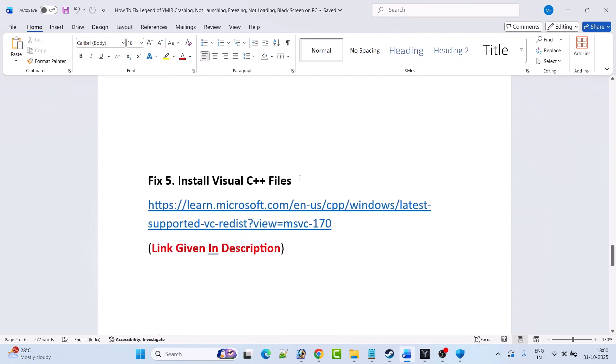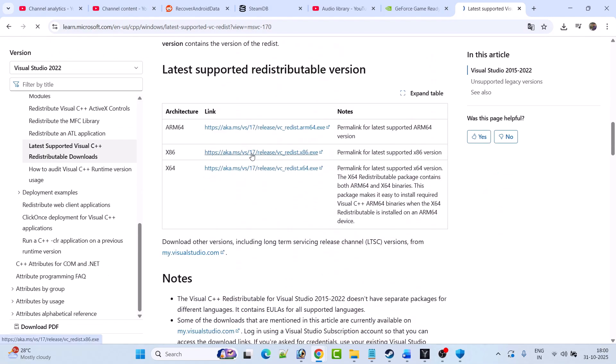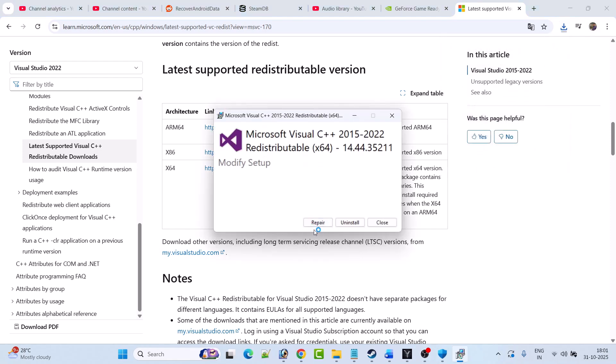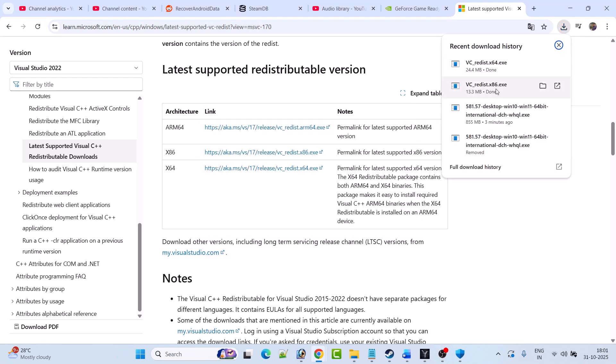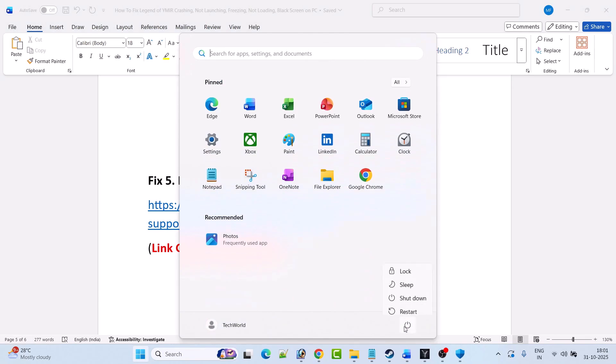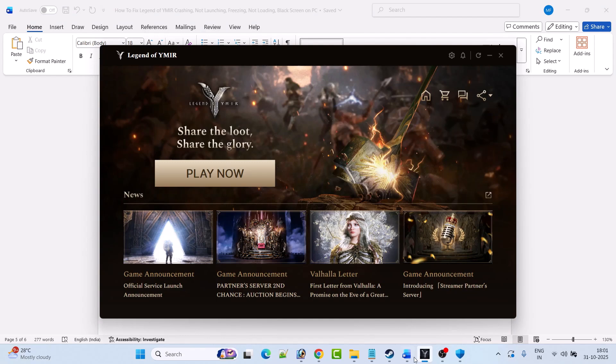Fix 5 is to install Visual C++ files. Go to the Microsoft official website — link is in the video description. Scroll down and download both the x64 and x86 versions. Install the x64 version first — click Repair if you see that option, or Install if not. Then do the same for the x86 version. After installing both, restart your PC and launch the game to check.